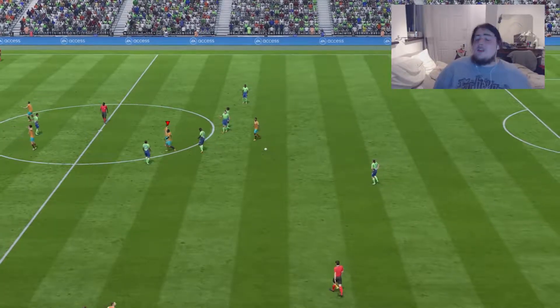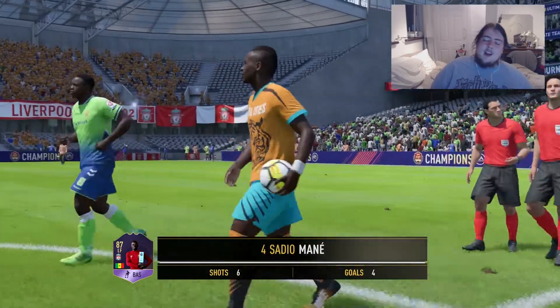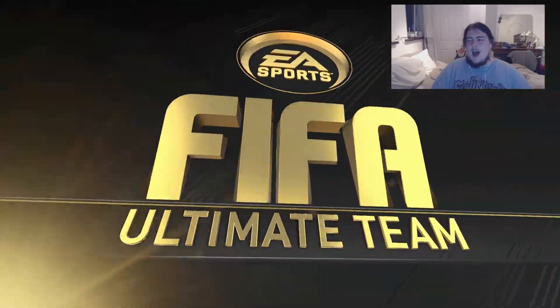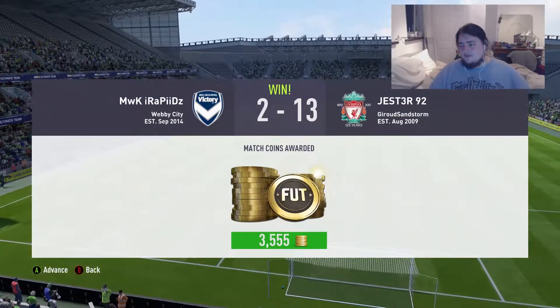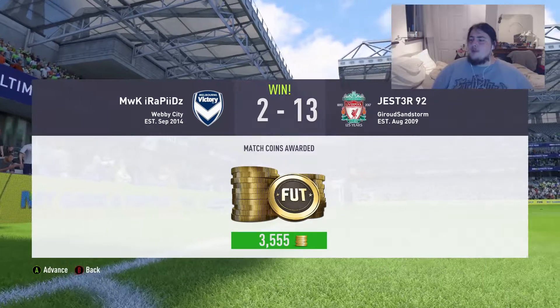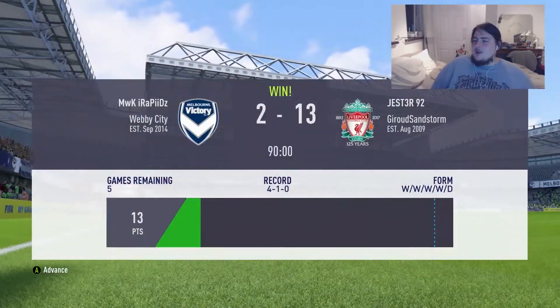That wraps up the Division 10 title for us. Four goals from Mane from six shots, Rashford with all the other goals, and 10s all around for the front three. It's confirmation of us picking up the Division 10 title — we pick up 3,055 coins and move on to Division 9.